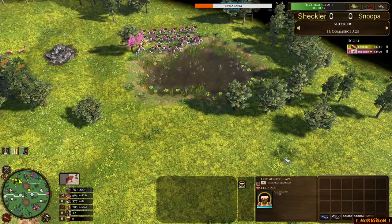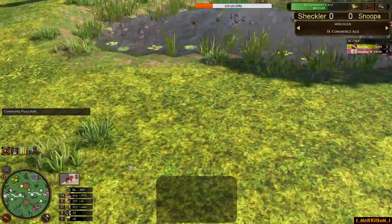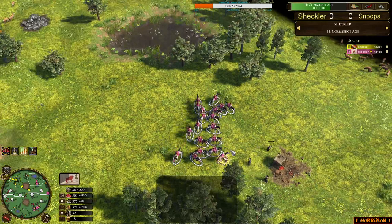I wonder if Shekler will fight with or without a war dance. Looks like he's going to fight with a war dance. All his ducklings are looking very cute — I'm surprised they've just stood there. If I saw a bunch of Bowriders running around a pond and I was a duck, I'd probably get out of the way.